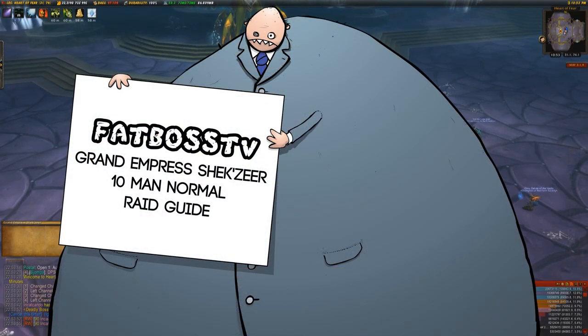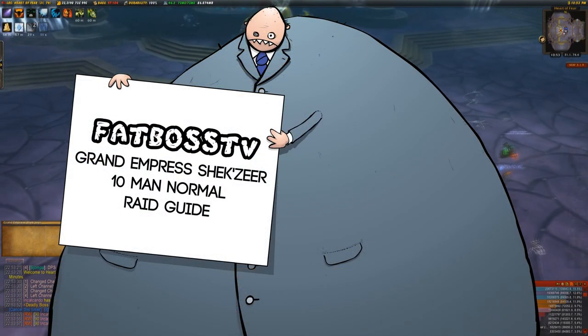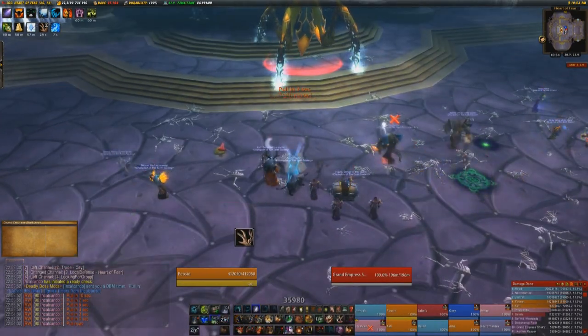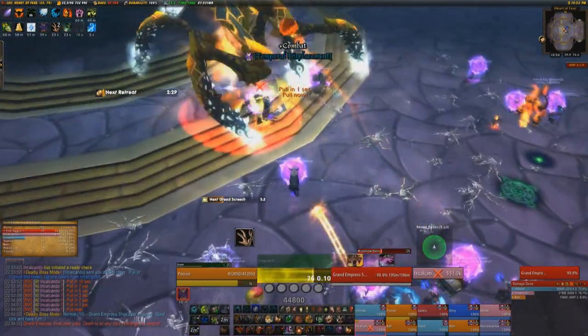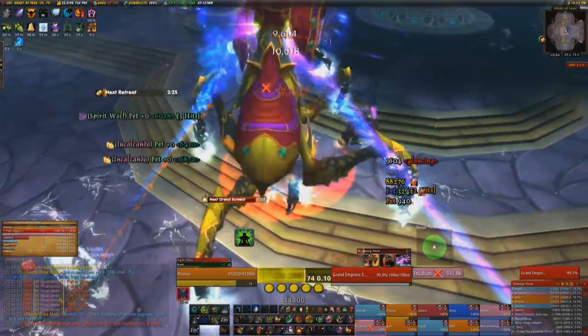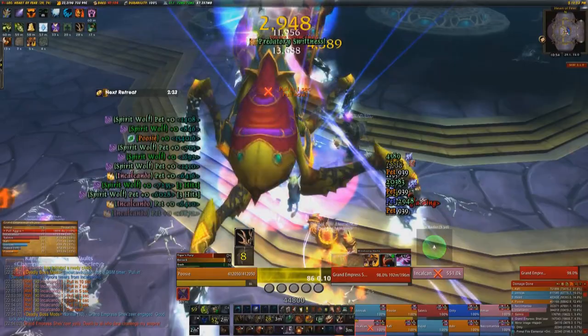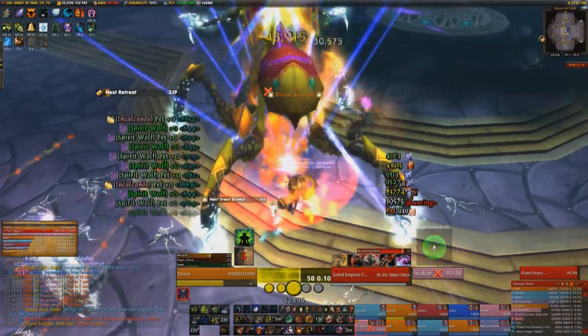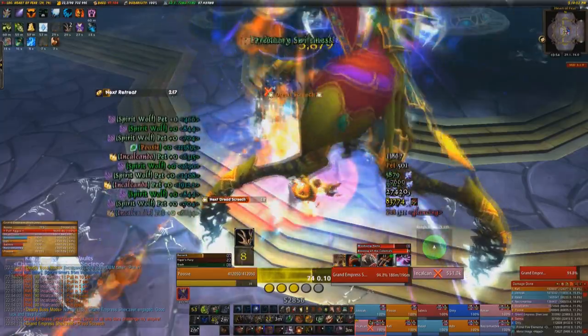Hello and welcome to the Fat Boss Guide to Grand Emperor Shekzir, 10 man normal, in the Heart of Fear. It would be worse if it was called Gary or something — Grand Emperor Gary. Anyway, for this fight you want to bring two tanks, two to three healers — three healers probably because the last phase is quite crazy — and a mixed DPS makeup.